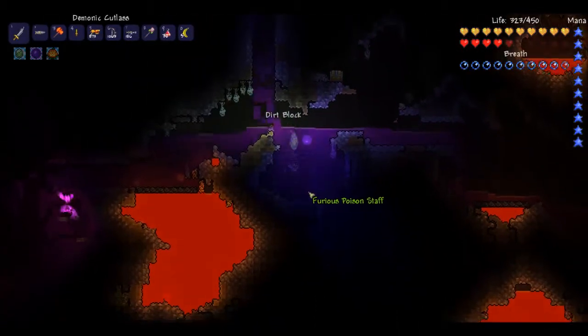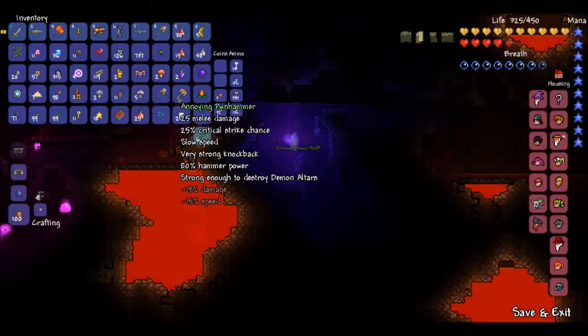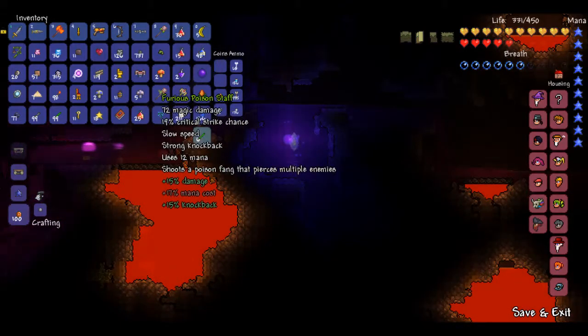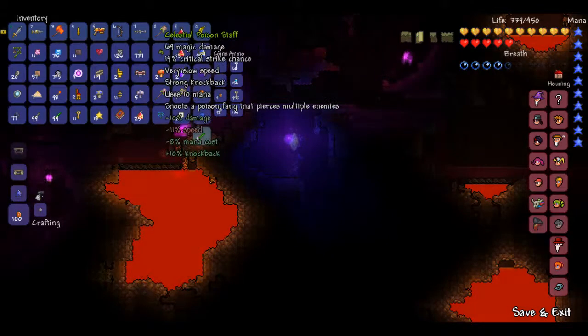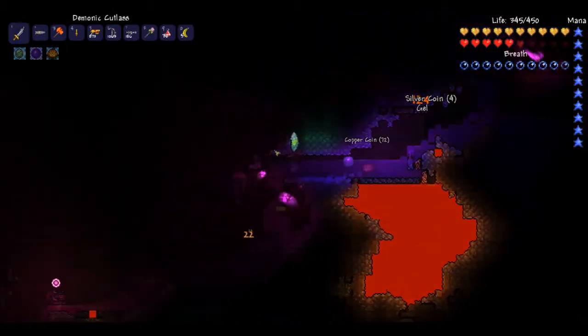A unicorn is chasing me. Poison staff — is that better than celestial? Let's check. 72 versus 69, but it's got a plus on mana cost. We'll keep it and figure out something to do with it, I'm sure.